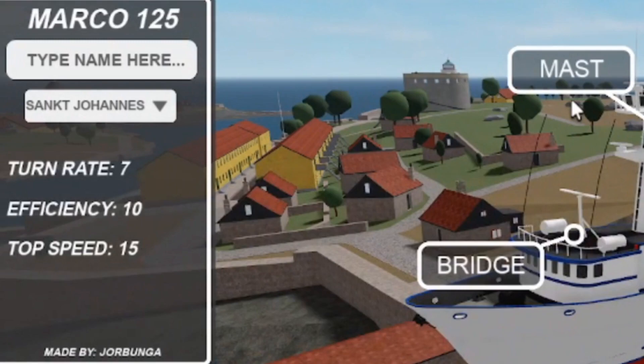Below that we can see some stats: the boat's turn rate, efficiency, and top speed. Turn rate is how easy the ship is to turn, efficiency might relate to how efficient it is at making money, and top speed is how fast the boat can go in knots. At the bottom of this screen you can see who made the boat — Joobunga made this one.